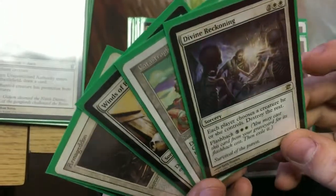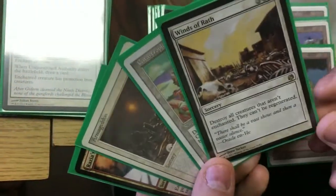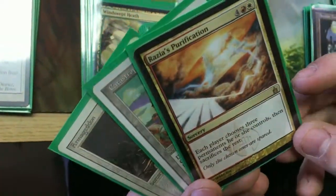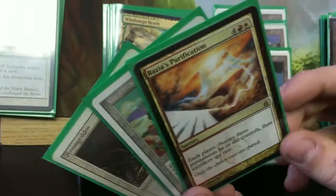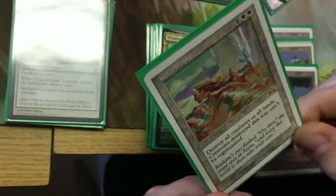Another win con in this deck is board wipes. Divine Reckoning - each player chooses a creature they control, destroy the rest. Since you're pretty much only running one creature, this pretty much kills everything except Narset. Winds of Wrath destroys all creatures that aren't enchanted - we'll get to the enchantments in a second, but Narset usually has some kind of enchantment on her. Razia's Purification - each player chooses three permanents they control and sacrifices the rest, including lands. So if Narset's on the field, you don't need lands anymore. Armageddon destroys all lands, and Catastrophe can destroy all creatures or lands - another land destruction option.